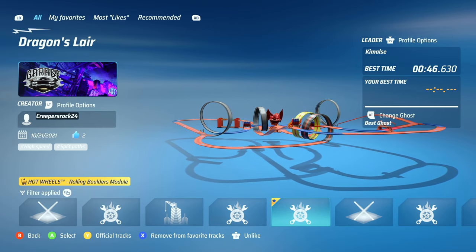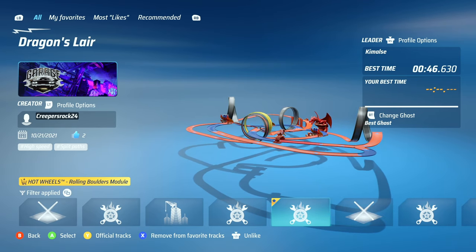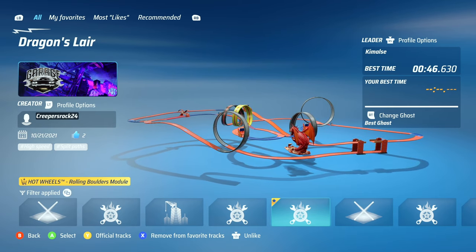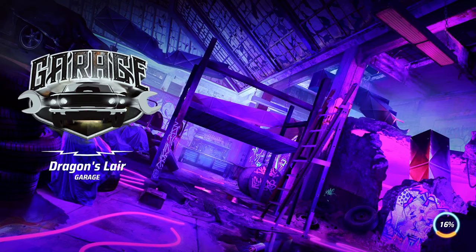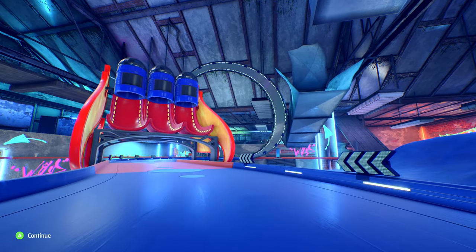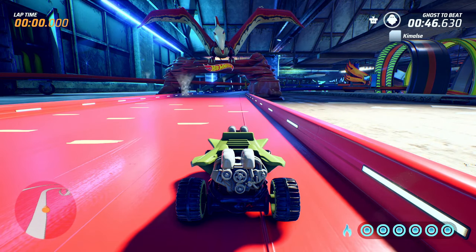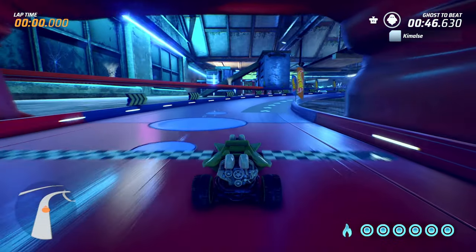Welcome back everyone to more Hot Wheels Unleashed, and today we're gonna be checking out this track called Dragon's Lair. Someone in the community said hey, you should come check out my track — it's called Dragon's Lair and it has the rolling boulders. You do have to have that DLC that adds the rolling boulders, but I do have that. I'm using a different vehicle than usual, and I also have the UNSC Warthog livery because I love Halo and I found this livery and had to go for it. Let's go ahead and race!